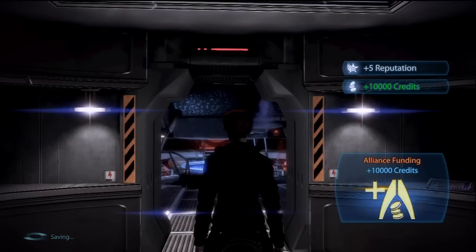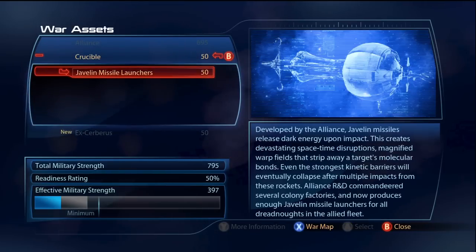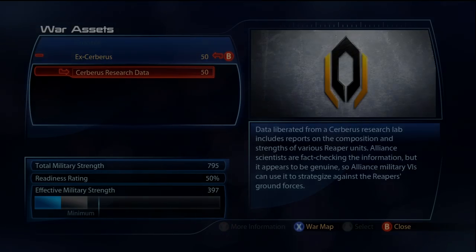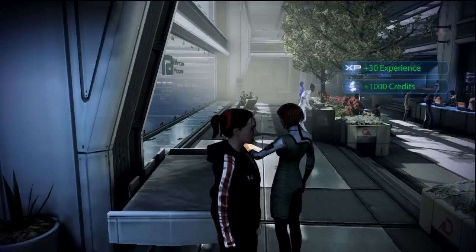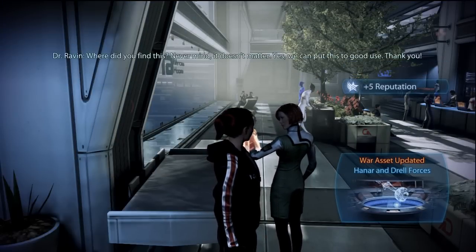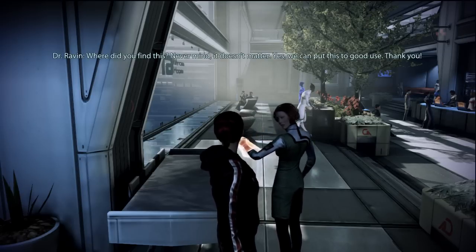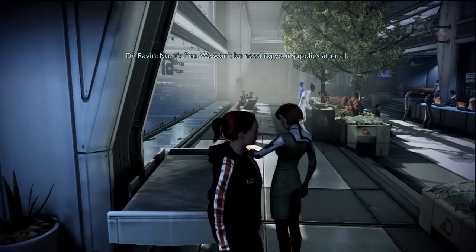You'll gain 5 reputation points and 10,000 credits. If you check your war assets, you'll see the 50 points for the Javelin missiles and another 50 points for the research data collected during the mission. As for the failed Medigel experiment, you turn it in to Dr. Raven at the Citadel. She won't be there until after you complete the main story quest Priority Palaven, so make sure that's done before making a trip back. Turning in the gel gains you 30 experience, 1,000 credits, and more war asset points.